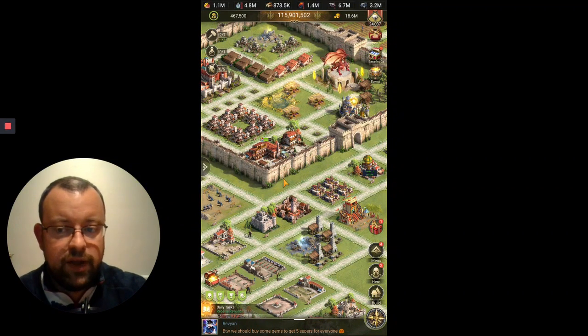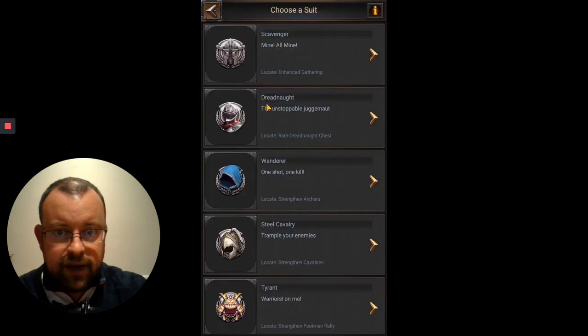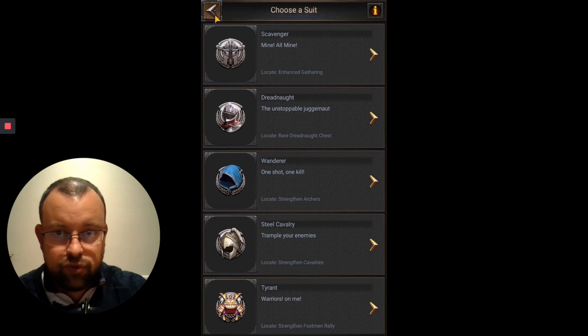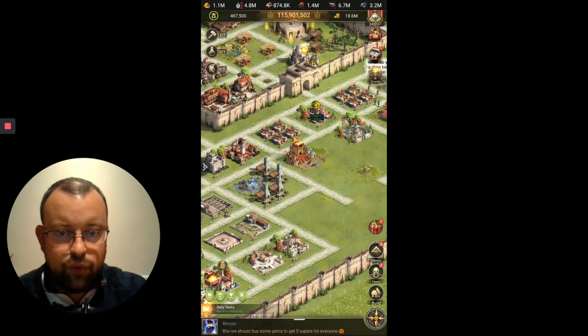So those are my top tips for gaining hero XP by killing marauders: use the Scavenger Straw Hat from scavenger gear for up to 30% stamina reduction, and equip either Sheriff or the Apprentice blue combat heroes with their XP skills unlocked to get an extra 50% marauder XP.